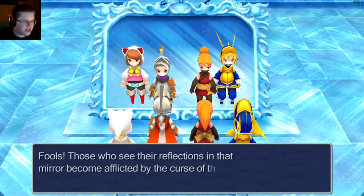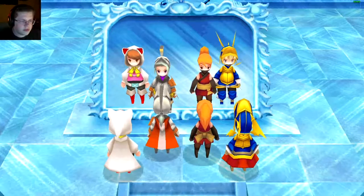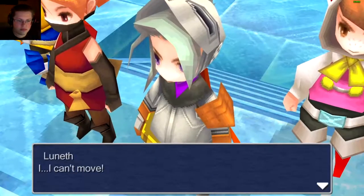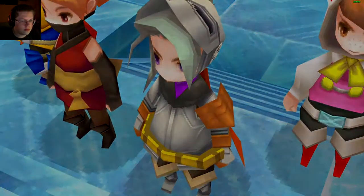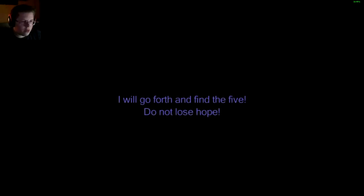"Fools - those who seek their reflections shall become afflicted by the curse of the five worms." I can't move. "Do not fear." Doga, is that you? "I told you that our souls are everlasting, did I not? Only five souls who possess hearts of pure light may break the curse of the five worms. I will go forth and find the five - do not lose hope, I will be right back."